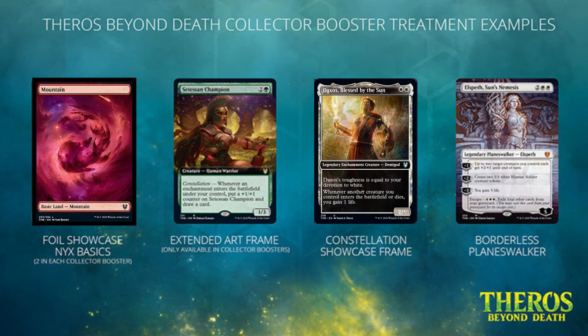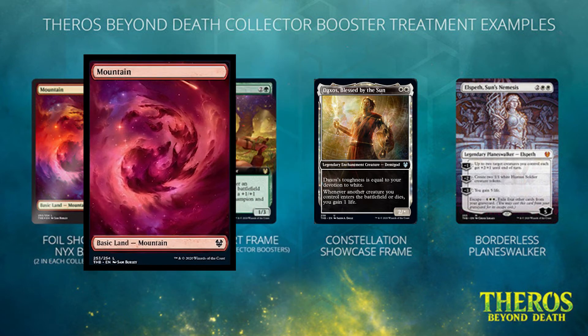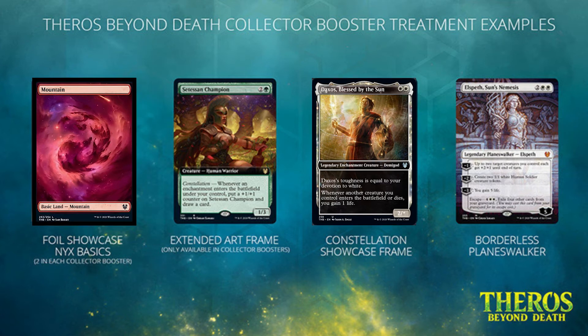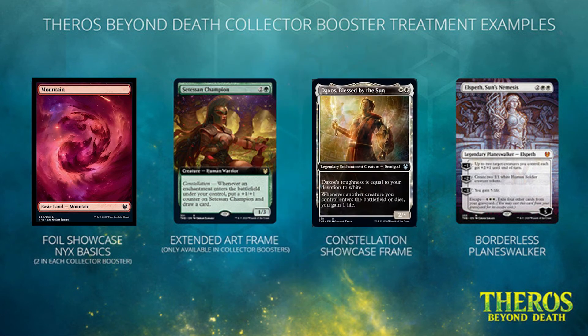Hey everybody, it's Dave here from Drag and Hail Games. Wizards has announced that there are going to be collector boosters for the upcoming set Theros Beyond Death, and we're getting some awesome new treatments including foil showcase Nyx basic lands, constellation showcase frames, and some returning favorites like extended art frames and borderless planeswalkers.